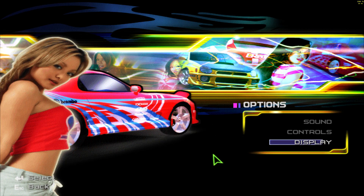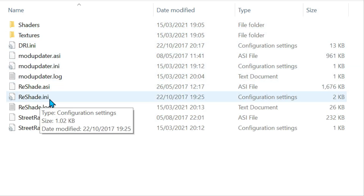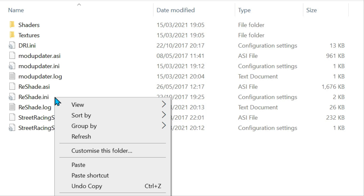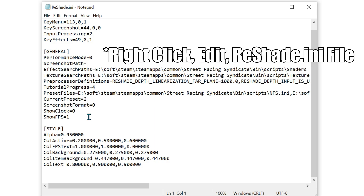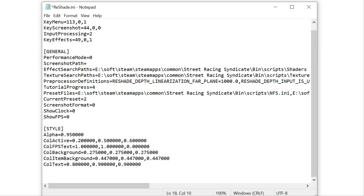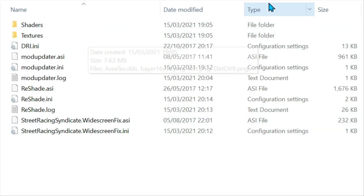We have to restart. But first let's get rid of the FPS counter in the top right. I saw the option somewhere in the scripts — keep a look around the INI files because you can often fix widescreen and display issues there. Found it — 'Show FPS'. Delete the one and put a zero, then save. Now let's load SRS EXE back up.